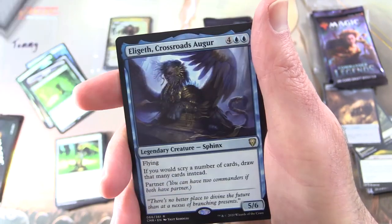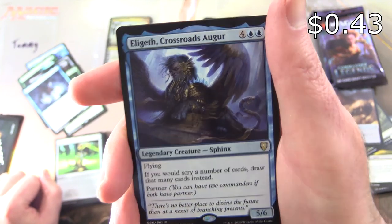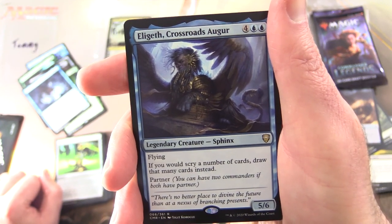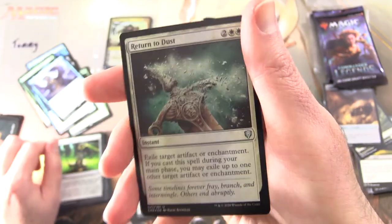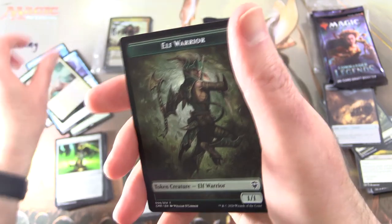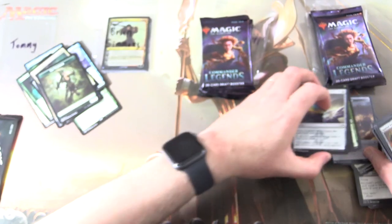We also get Brinalyn the Moon Kraken, along with Elageth Crossroads Augur — Legendary Creature Sphinx, 5/6 for 4 with Flying: if you'd scry a number of cards, draw that many cards instead; can also partner. And a foil Return to Dust — nice — and a very cool elf warrior token. Okay, some pile management here, on to Mystery Booster.